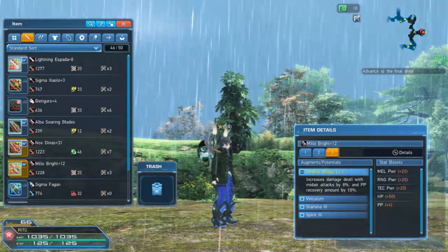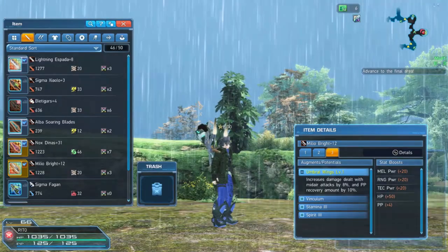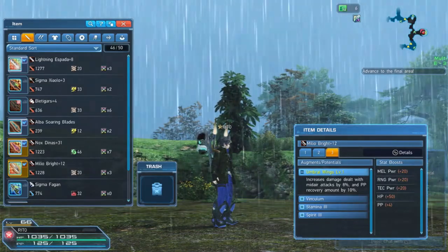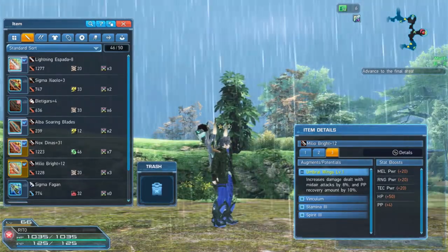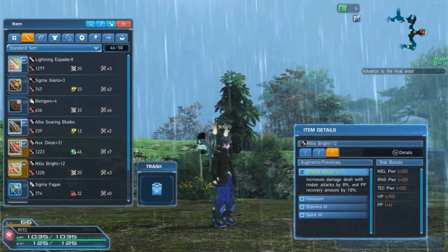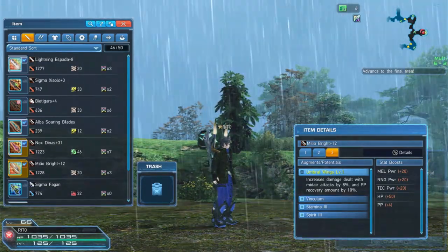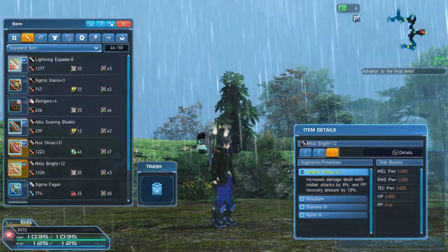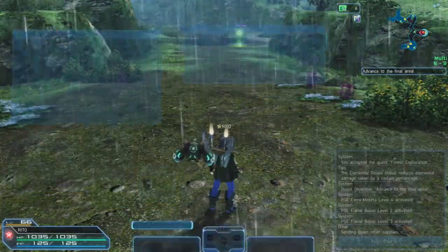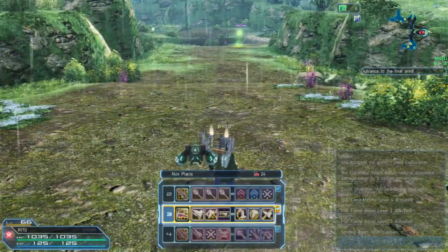The titan one increases damage dealt with mid-air attacks by 8 percent, so when you're in the air you increase your attacks by 8 percent. There's another one for elemental weakness where you gotta find the element that's weak to your element, but I don't have the patience to go look for enemies for that. There's also PP recovery amount by 10 percent. I'd rather go with the Demon Challenge, but I wish other weapons could have Demon Challenger as well.